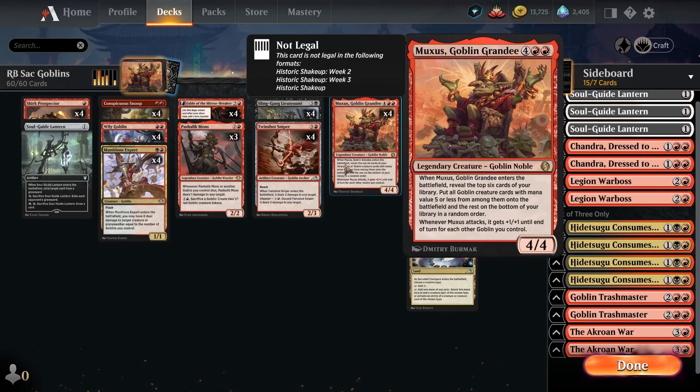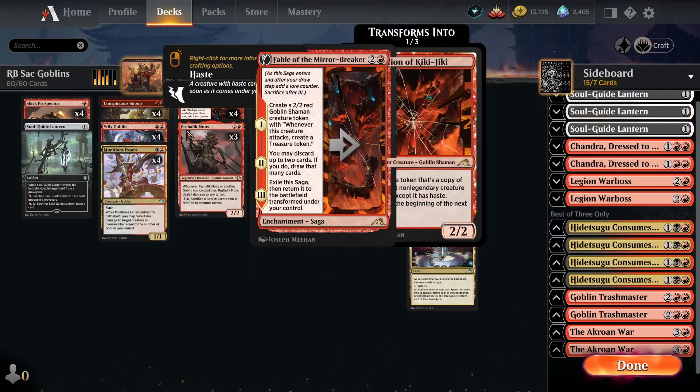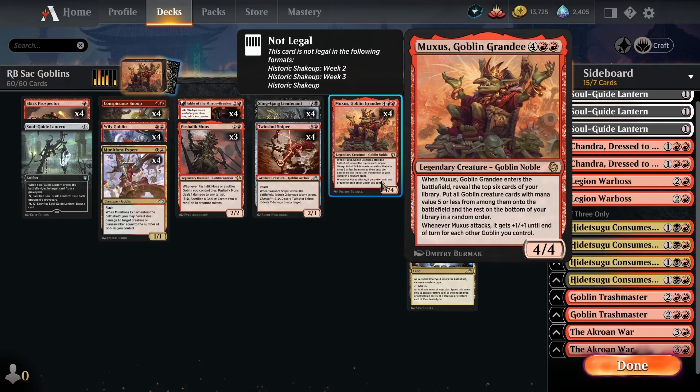The real strength of Muxus-based Goblins decks is that they attack on two fronts. You've got your fair game plan of just casting your Goblins normally, and then the fact that you can run Muxus gives you access to a one-card combo. If the opponent has a bunch of interaction to deal with your fair creatures, you can reuse Muxus to completely swarm the board again and often win the same turn. On the flip side, if they have Thought Seizes and counterspells for your Muxus, you can go under that with your fair game plan.